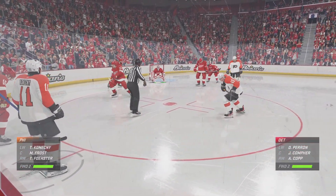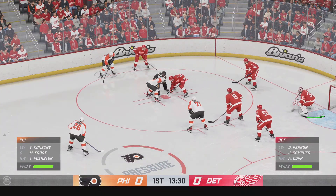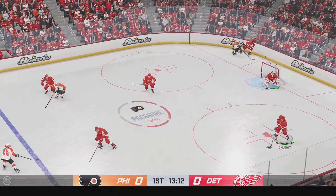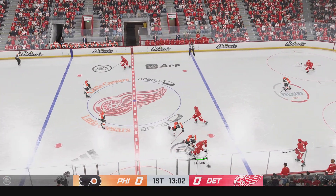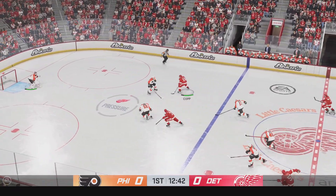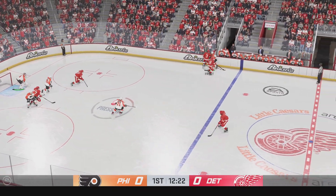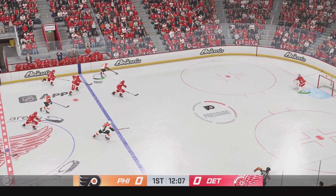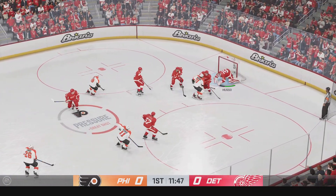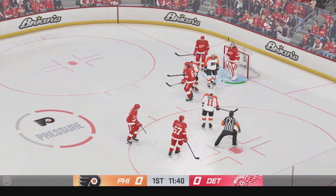We haven't even hit the midway mark of the period and we're still scoreless. Comfort's won the draw in his own end — let's see if they can clear it. Detroit's moving it up the ice. Takes a bump but still hangs on to the puck. Here's a short pass to Hull, battling for it along the boards. Moves the puck into the attacking area, deflected away. Nice defensive use of the stick. Husso's going to hang on for a whistle.